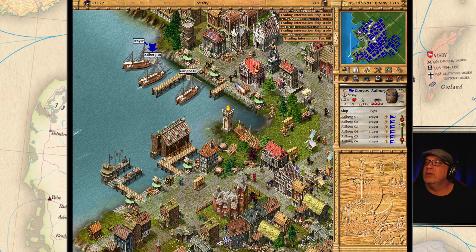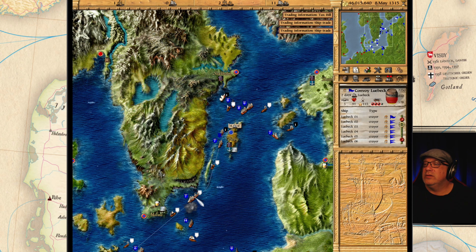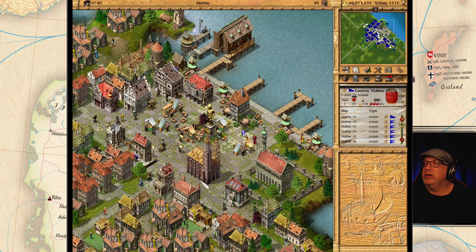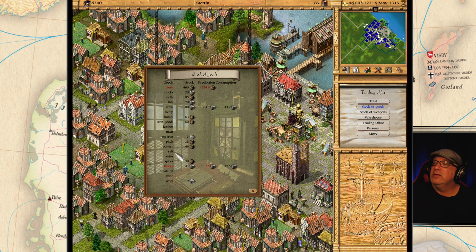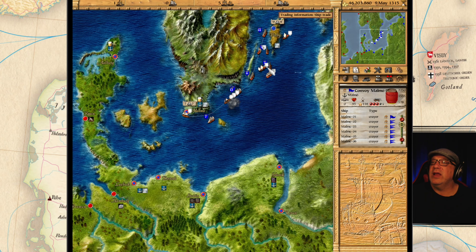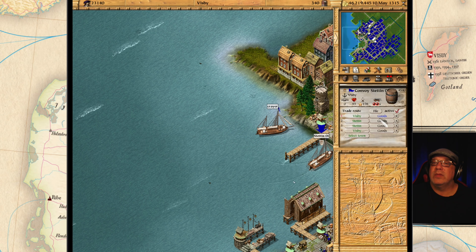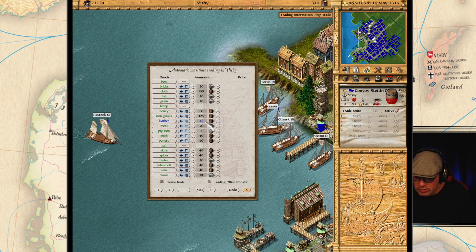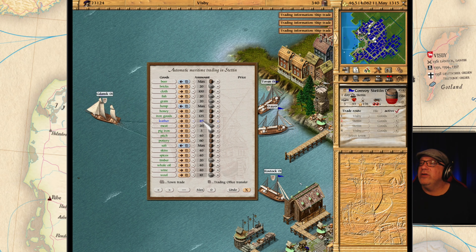Albert is still being cleaned up. Stetton is still hurting. Let's take a look - we have 41 timber, that's going okay. But we need meat and leather. Can we get more meat and leather happening? Stetton - let's go up to 20 meat and up to 60 leather.